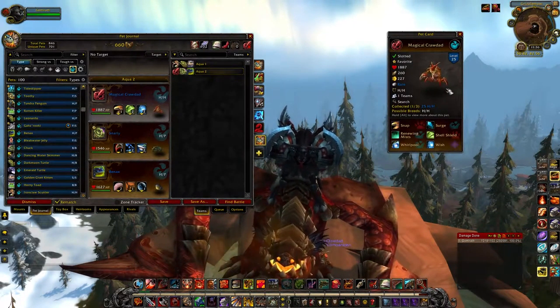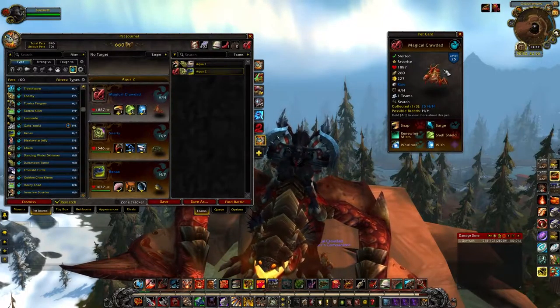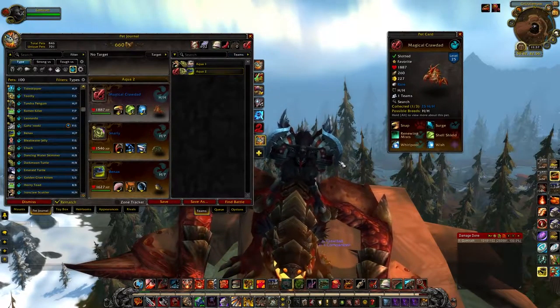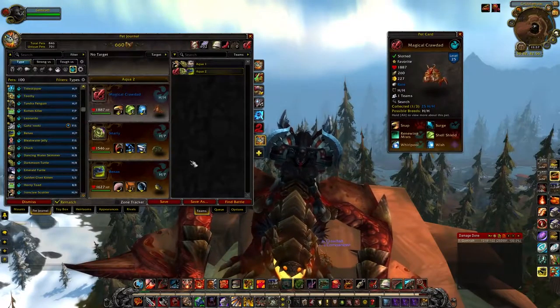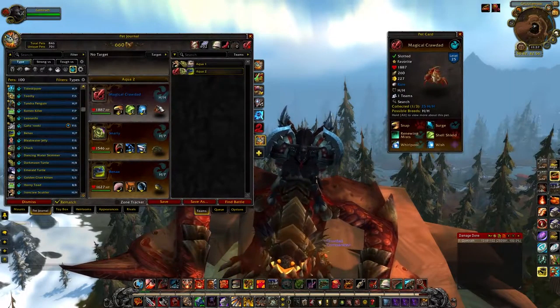I was lucky enough he actually dropped on my third wish. I haven't used him a ton because I personally hate healing teams — if you're going out of your way just to last forever against your opponent, it's really annoying. My favorite team kills things really quickly. But the Magical Crawdad is a really solid pet with incredible longevity.